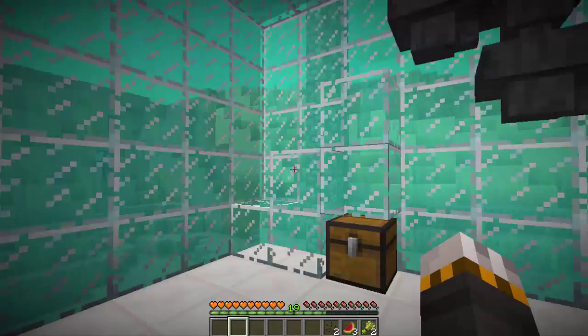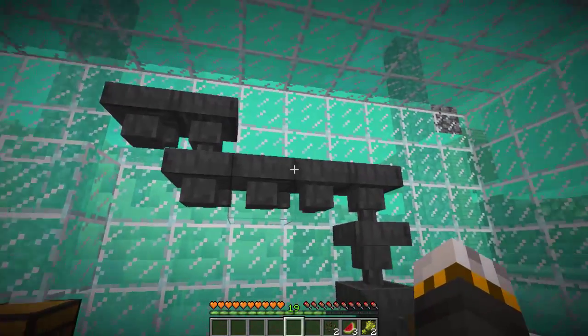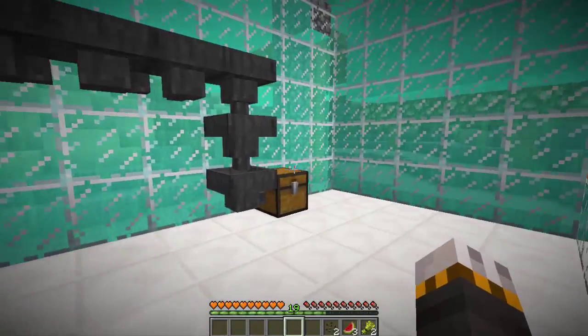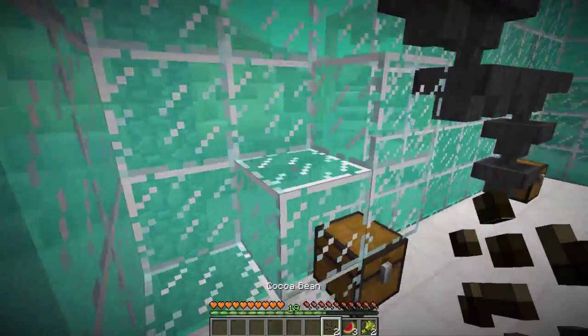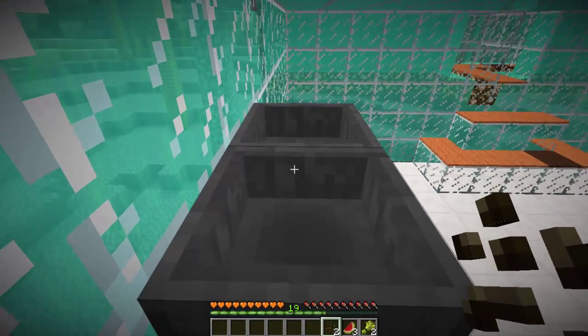So let's just explain how this works. I'll climb up these stairs and I'll put all the ingredients inside these hoppers. They will go across here and into this chest, and hopefully it will make a melon cookie. So let's try!